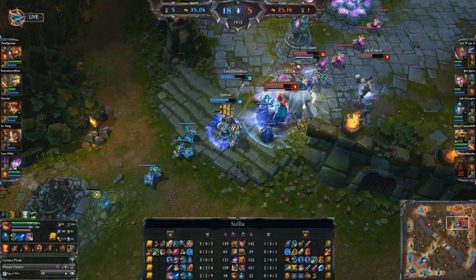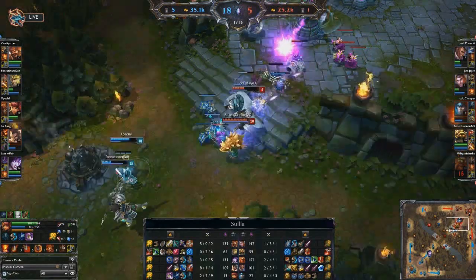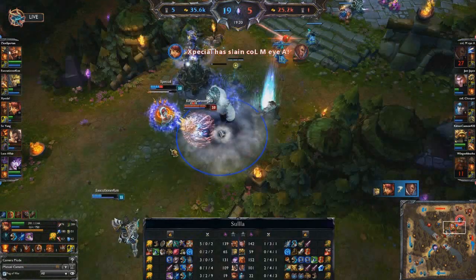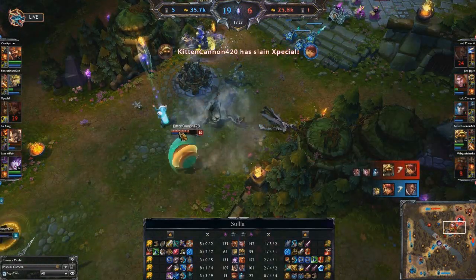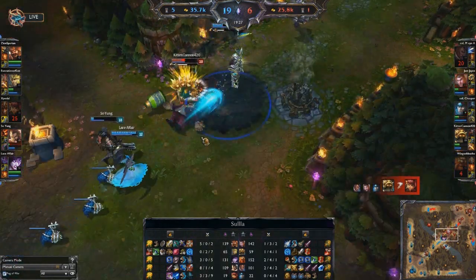There is the Tibbers stun coming out once again — hits three people. Now Tibbers is tanking the tower. Tibbers is actually still alive — thought he wasn't. Right there going to get the kill on MIA's Lucian. So that's a one-for-one trade. DFG was in fact used at the tail end of that fight for more burst damage.